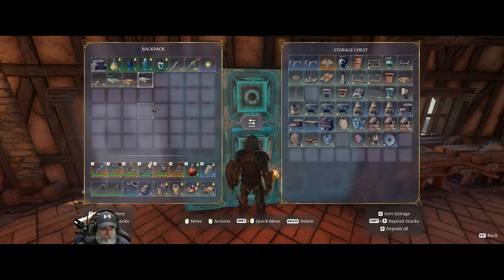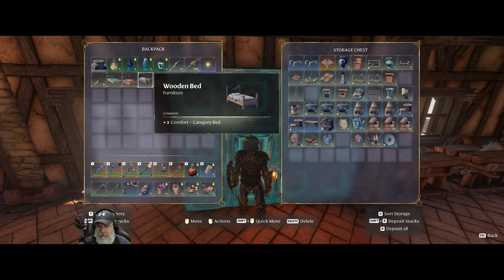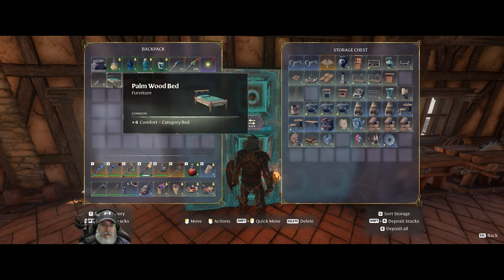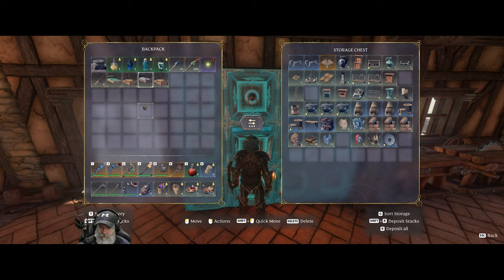I already have one of these beds. Emily — she's a farmer, so she's kind of an earthy type of person. Either one of these beds would probably be fine for her. Oh, I already got one too. So that gives us four beds we can use. We're not worried about the comfort level — we've got so much comfort level now, it's crazy. We might even be capped out, so we'll just wait till we can get some straw to make the stone bed.